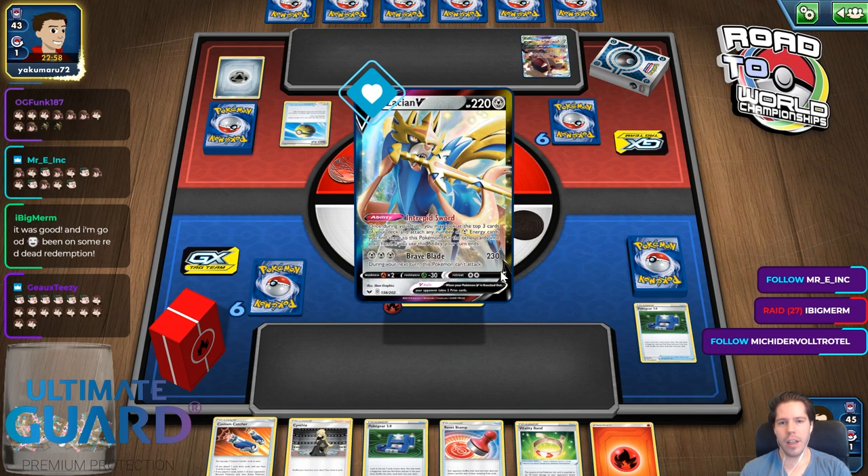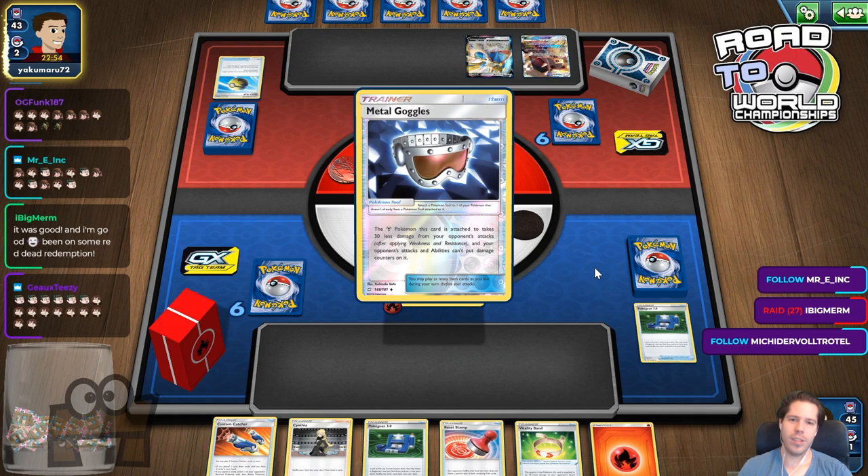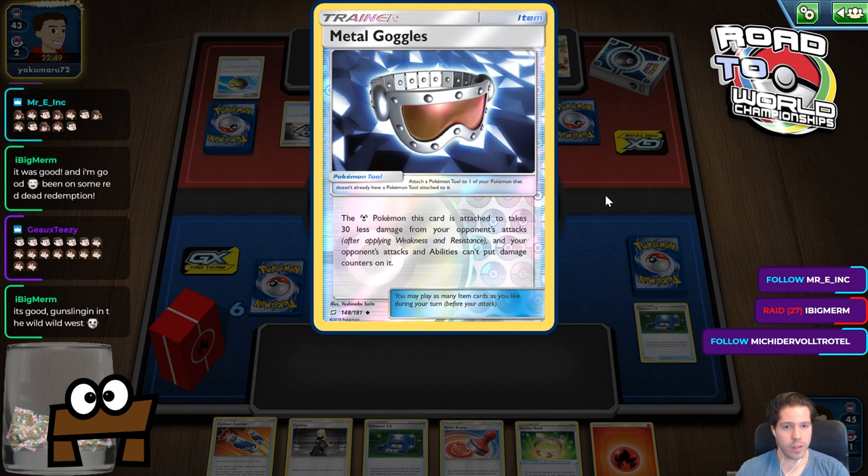Okay, we're finally up against Seismitoad. You're probably not getting donked — and this doesn't take away Weakness, right? No — this doesn't take away Weakness, good.